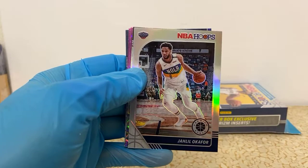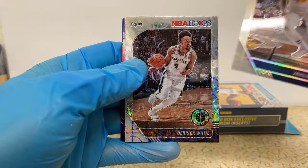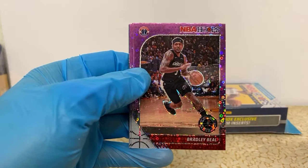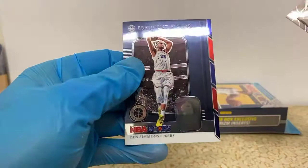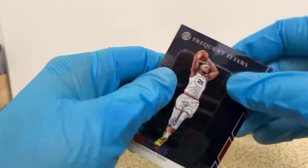Jaleel Okafor silver for the Pelicans — not really stepping up on those silvers tonight. Got a Derrick White silver scope for the Spurs. Got a nice Bradley Beal Purple Disco for the Wizards. DeAndre Ayton — so we got a couple nice Suns Purple Discos as well. Nerlens Noel and Marvin Bagley for the Kings. A Frequent Flyers Ben Simmons — looks like a little throwback jersey there.